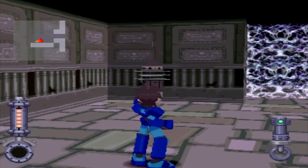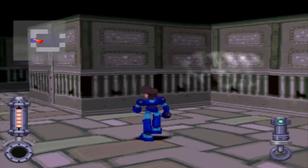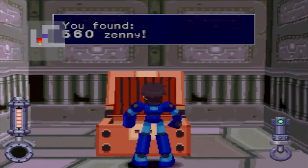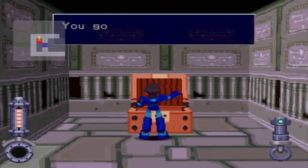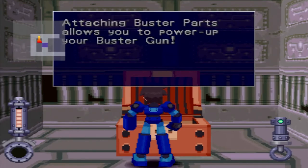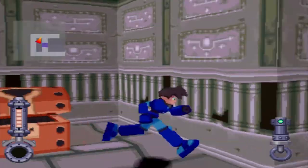You can shoot these generators, or you can just kick them over. I found a treasure chest with Zenny — which is the go-to Japanese money for a lot of games. Oh, a Power Razor buster part! It's gonna explain mega buster parts, just like I did.